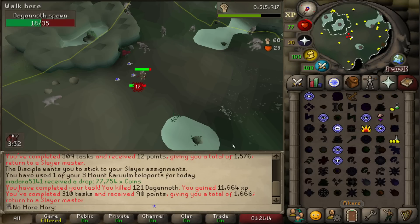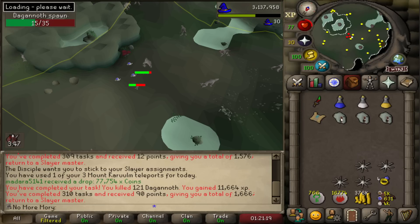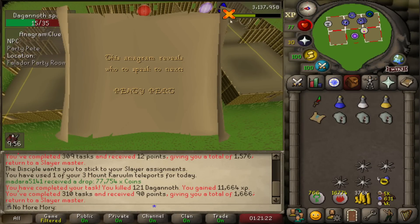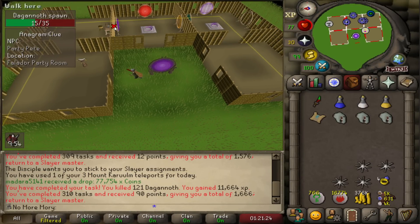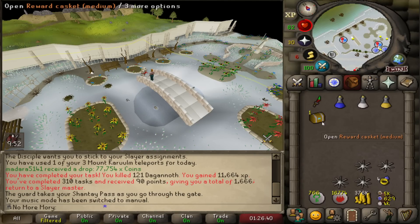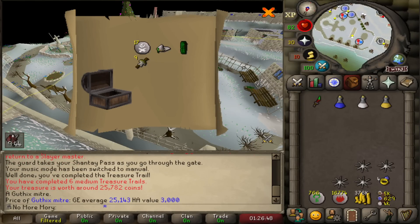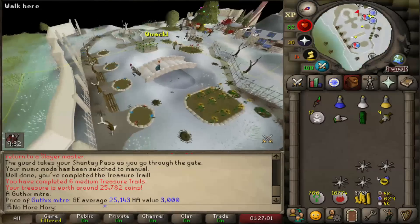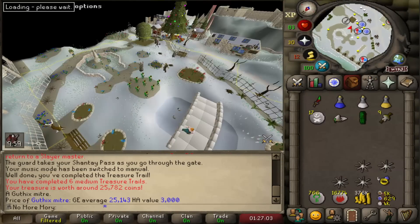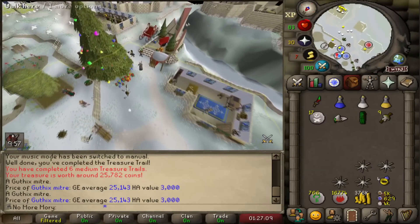Konar task looking good — another 90 points. We also got a medium clue. Probably should have checked if I could do it before the task was over. We can just go right to the Falador Party Room. A medium casket to break up the monotony of Slayer. Are we going to get Ranger Boots? We got a Mitre — I'm pretty sure I need that for a future hard clue stash. Actually it's an elite clue stash — the Shadow Dungeon one I dropped right after completing Barrows. I now have everything for that step: the Rune Crossbow, the Climbing Boots, and now a Mitre.